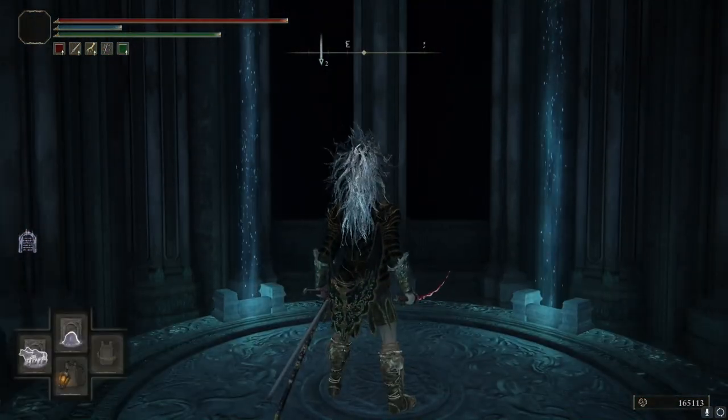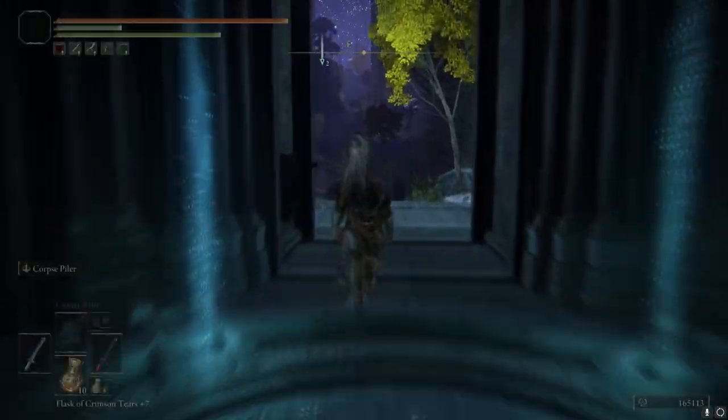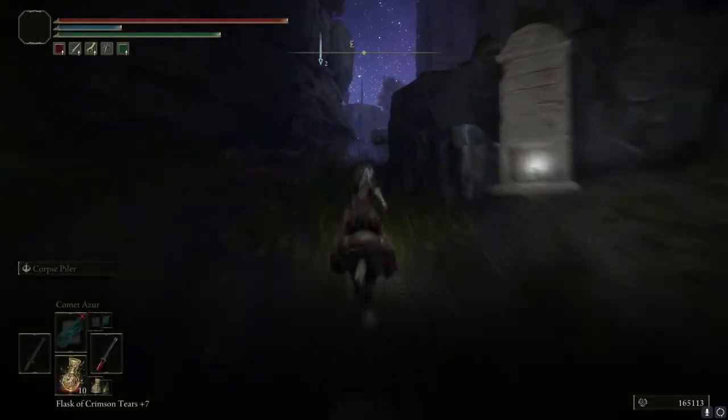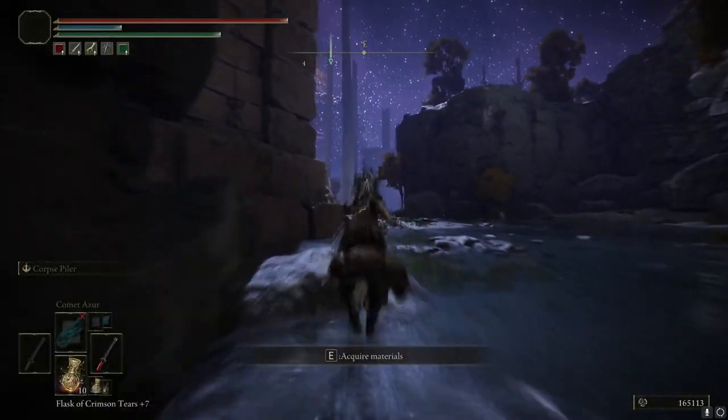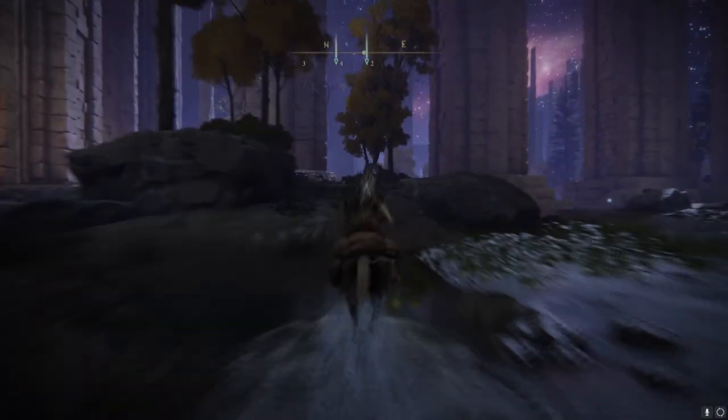To get to this area you're going to have to find Patches, who is inside of the Murkwater Cave. You can find another video for that location and how to fight him. You just want to make sure that you go back to the cave that you found him in, go to the trap chest, and go through.